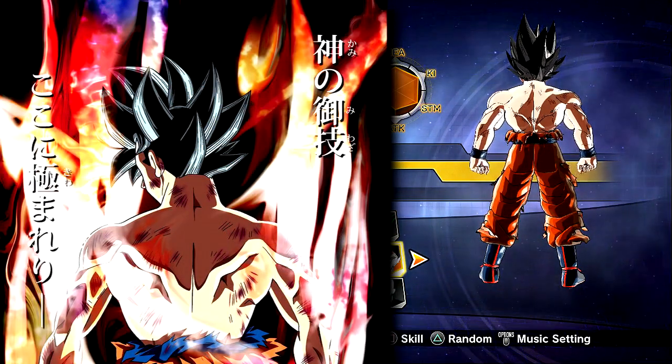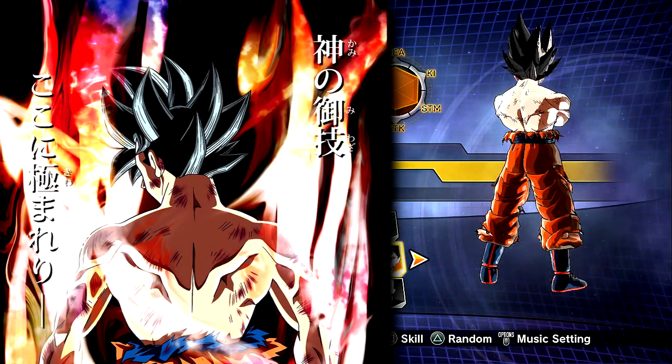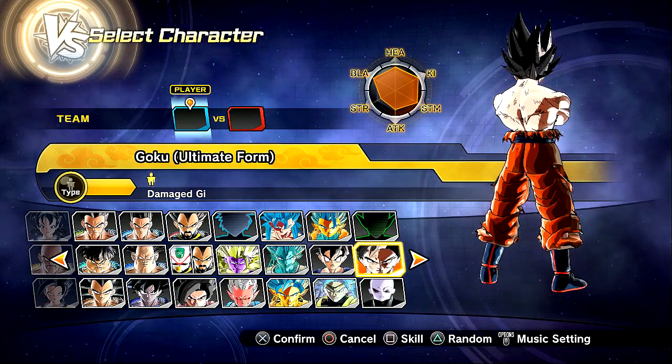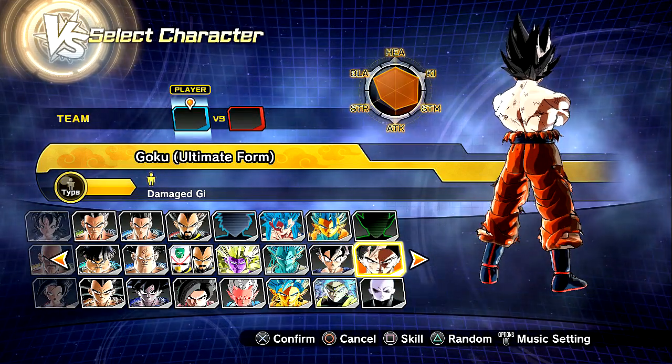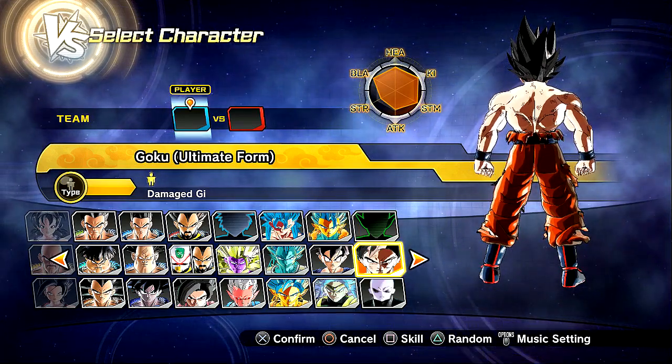I'm gonna show you guys a picture of what the poster looks like — I don't know if it's a promo or whatever — but nobody knows what this form is going to look like. It was showcased a little bit; we got a hint in the intro of Dragon Ball Super, opening number two, and he's fighting Jiren the Grey.